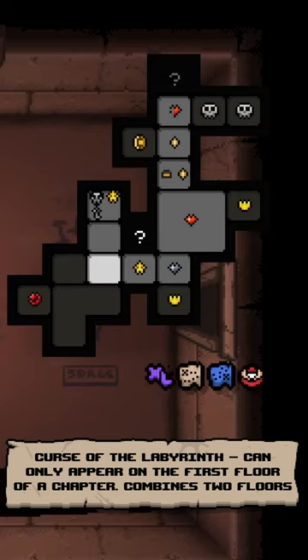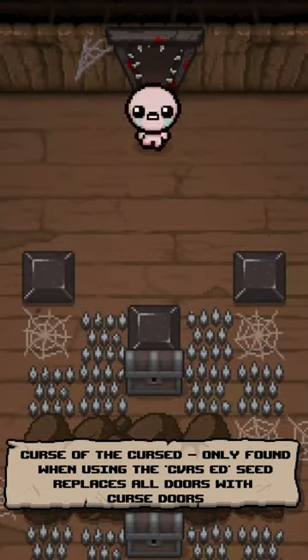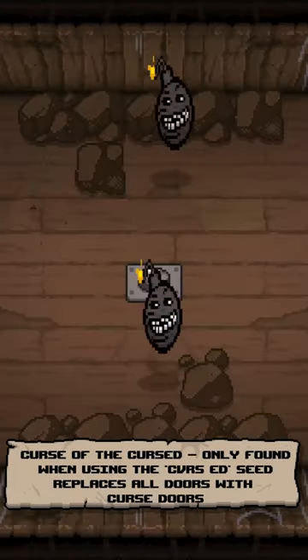Curse of the Labyrinth: can only appear on the first floor of a chapter; merges two floors of that chapter, resulting in an XL floor. These floors contain two item rooms and two boss rooms. Curse of the Cursed: only found when using a specific seed; changes normal doors into curse doors.